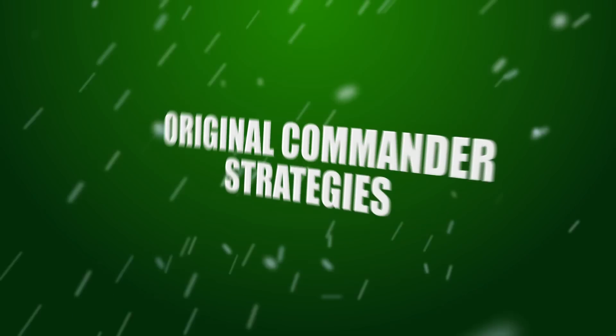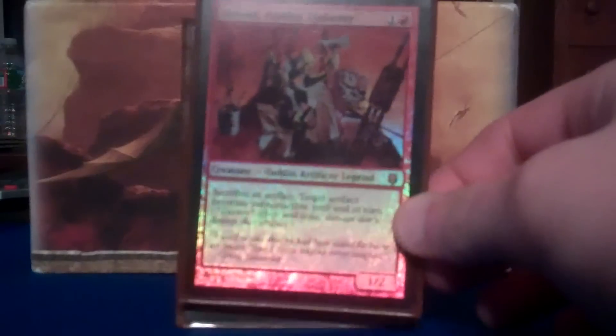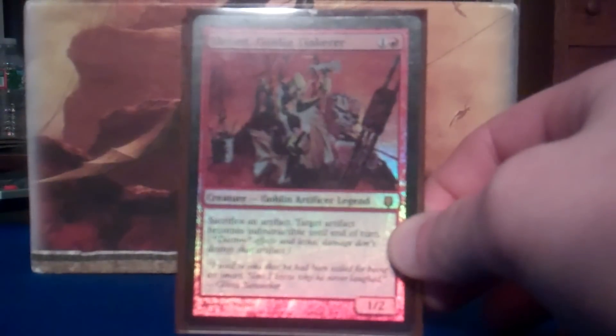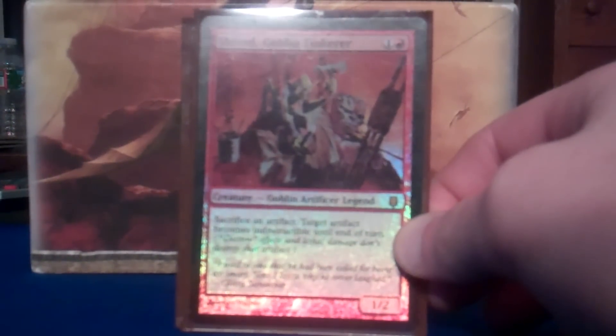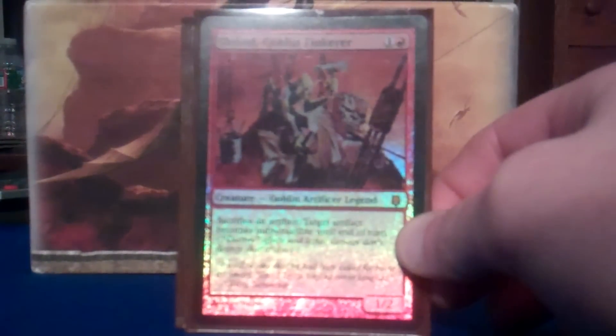Hey everyone, my name is Ian and this is my Slow Bad Goblin Tinkerer Deck. Here he is, the man himself, Slow Bad Goblin Tinkerer. I know what you might be thinking — he is slow and he is bad — but none of these are true. He is a Mac Daddy. At one and a red, he is a 1/2 Goblin Artificer Legend. He has a very unique ability: you can sacrifice an artifact at instant speed to give another artifact you control indestructibility until end of turn. This is a very cool, very innocuous ability.